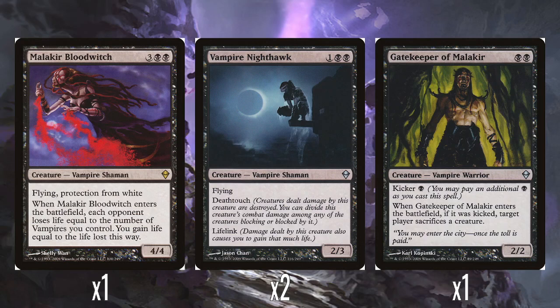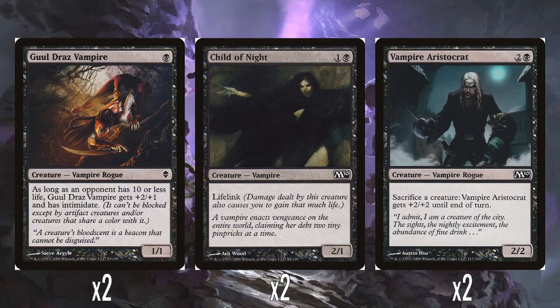Gatekeeper of Malakir: two black for a 2/2, with kicker for another one black. If it enters the battlefield kicked, target player sacrifices a creature. So for three mana you're getting a 2/2 with an Edict effect, which is really solid. The fact you don't have to kick it and it's still a 2/2 for two with no drawback is fine, but the third-turn Edict effect is really strong. Another really good uncommon to have in here.